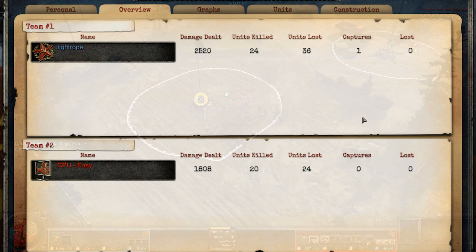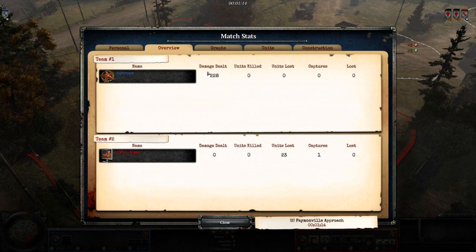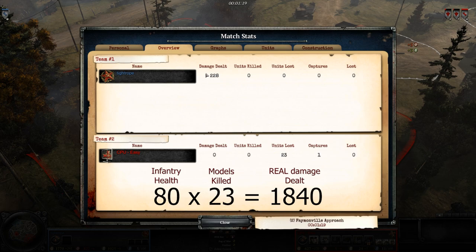The number one offender for this are off-map artillery strikes. Here I'm dropping the US forces time on target artillery, and taking a look at the match stats, you can see 228 damage but zero kills being attributed to me from this strike. Also, the damage is badly incorrect — infantry models have 80 health each, times 23 models lost. That should be 1840 damage at least from this strike.